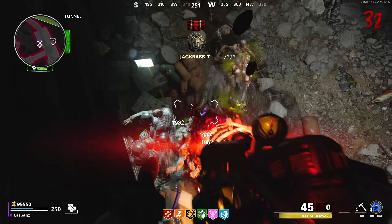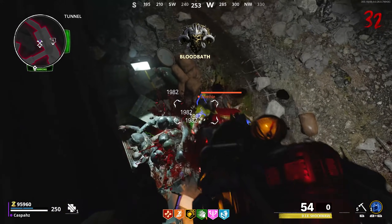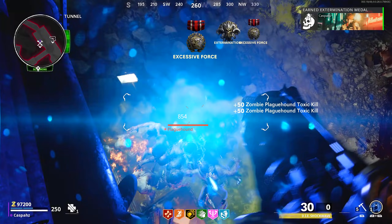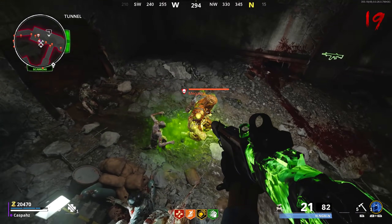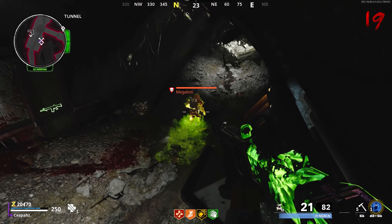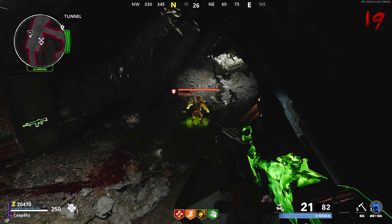What is going on guys, it is CasperZ here and today I'm going to be showing you a solo glitch on Die Maschine which will allow you to get unlimited XP. In this spot you will be completely invincible to zombies, and if you're worried about the Megaton zombie splashing and killing you, you don't even have to worry about it. You will also have unlimited ammo as you will be using the Die Maschine wonder weapon — its suck option will replenish your ammo.